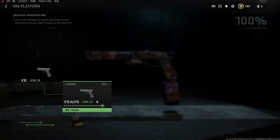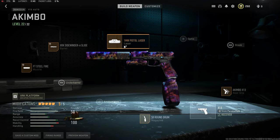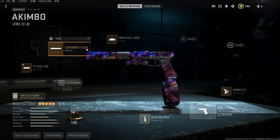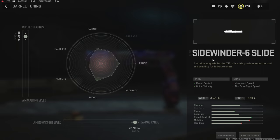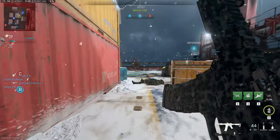Bonus loadout: the X13 Auto. This gun is great as Akimbo — do not use it as a single. I tried using it single thinking it'd be easier for headshots when going for Polyatomic, but for all pistols I recommend just using them as Akimbo — that's what they're best at. Maybe the Deagle is the only one I'd recommend single. For this setup: Akimbo, 50-round mags, the 1MW Pistol laser for hip-fire, the Sidewinder Six slide for bullet velocity and recoil control maxed for recoil steadiness and damage range, and the FT Steel Fire barrel maxed for recoil smoothness and bullet velocity.